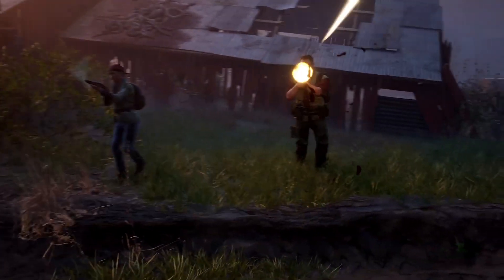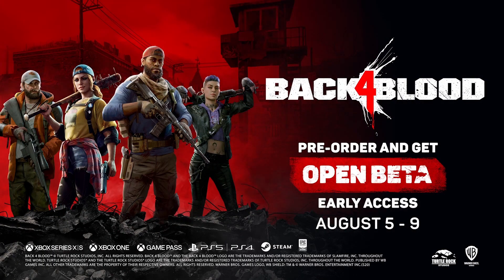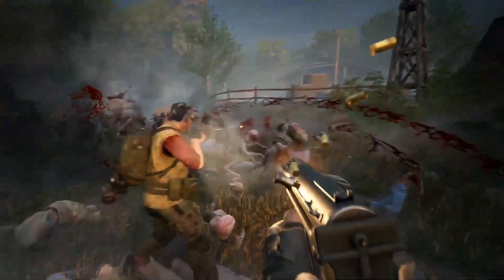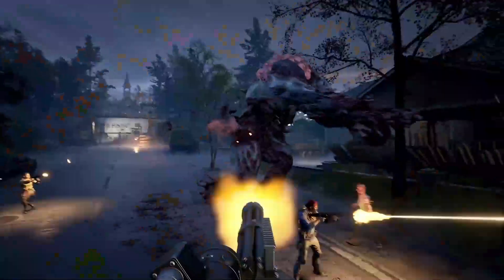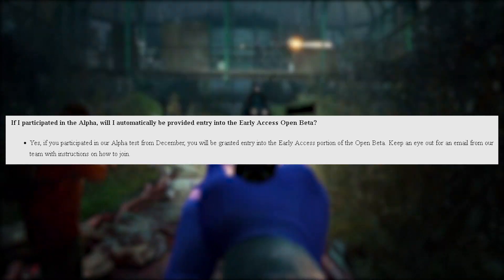The open beta will be available during two separate time periods. The first is from August 5th to the 9th, which is for early access players. There are four ways to get early access. The first: if you played the alpha in December, you'll be granted early access entry via the email you used to sign up.